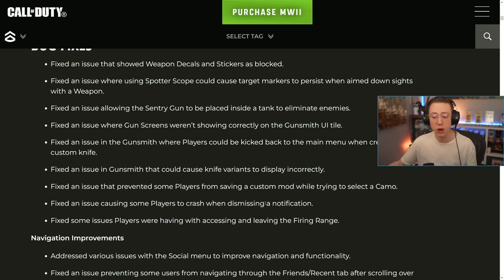They fixed an issue that prevented some players from saving a custom mod when trying to select a camo — so if you wanted a custom blueprint with a certain camo and you weren't able to save it before, you should now be good to go. They also fixed an issue causing some players to crash when dismissing a notification — a pretty big one, I've seen a lot of players talking about this in the comments and on Twitter.